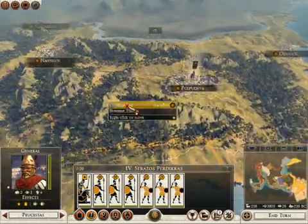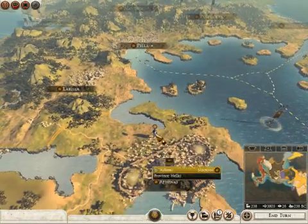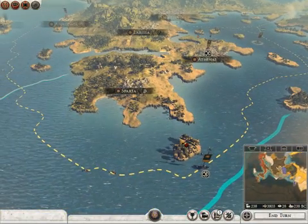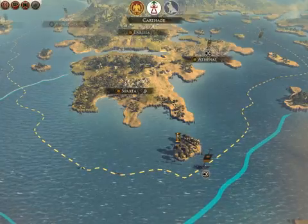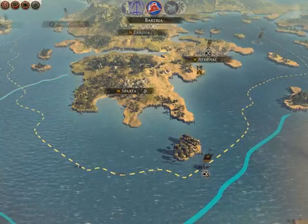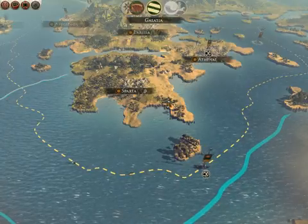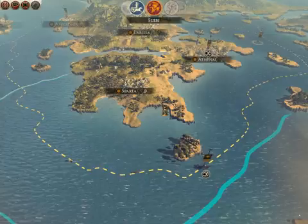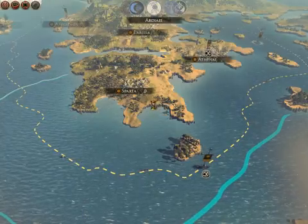Pergamon is hopefully just going to go ahead and go right on home. We don't have any quarrel with them. That's all we're doing this turn. We haven't met anybody new and we don't really intend to. We're gearing up for an invasion of Egypt, which is going to kind of leave us a little vulnerable back home. And I'm going to have to look up more names of Alexander's generals because I just do not know them offhand.